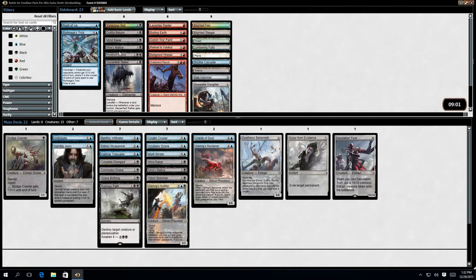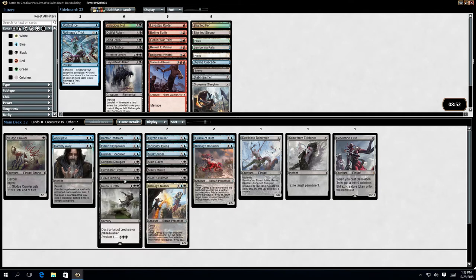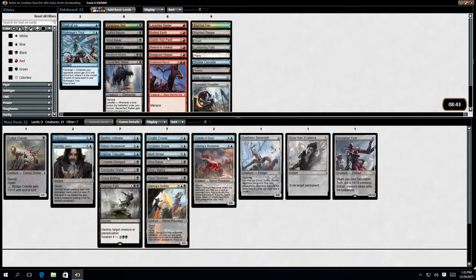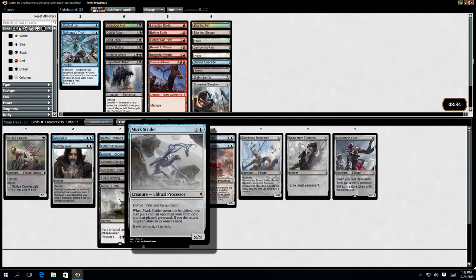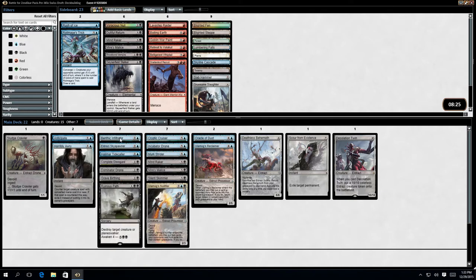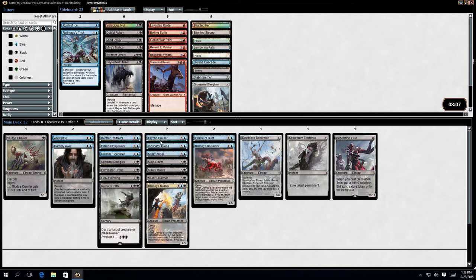I could put the second Myr's Malice in. Great Birthing — how does this give me one? Cryptic Cruiser. I think I've got too many processors and not enough Drones with Ingest. Sky Spawner doesn't have Ingest. Complete Disregard — that Exiles, so that's got Ingest. Ruinous Path has Awaken as well. Myr's Malice type — yeah, I suppose they're good enough.